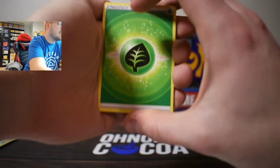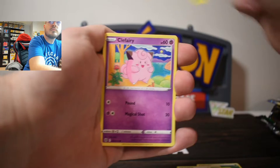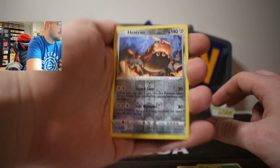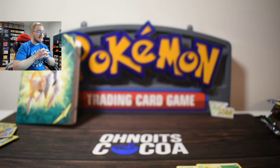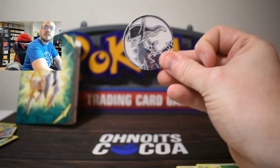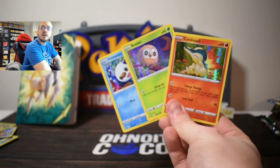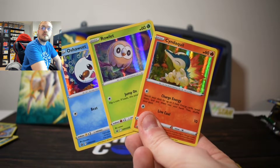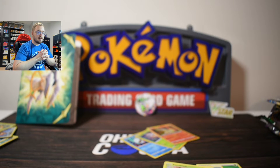Alright guys, thanks again for being here. Let's see what we get on our final pack. Reverse Heatran and the holo Torterra. So wow, the pulls were not very good — we only got one art card out of seven packs. Unfortunately, that wasn't great. I do really like the coin — the white coin with the silver. The notebook is cool, and of course we do get the free promos as well, which look pretty good. Are you guys going to pick up this box? I don't know if I would again — the pulls seem pretty bad. I tend to have better luck with the cardboard hangers. Make sure to hit that like button, and we will catch you on the next one.